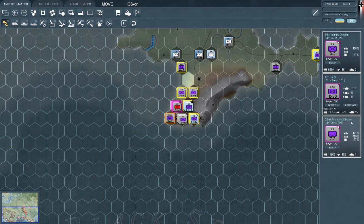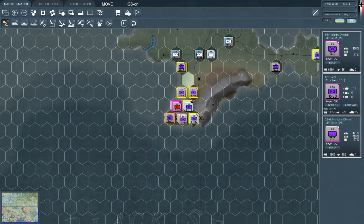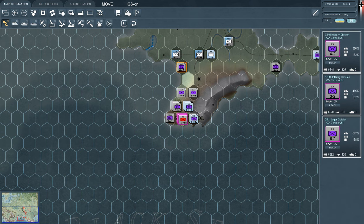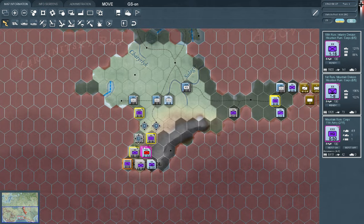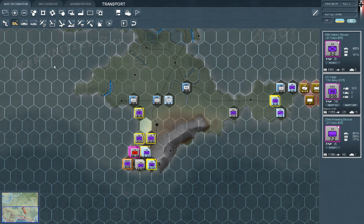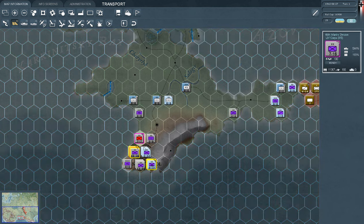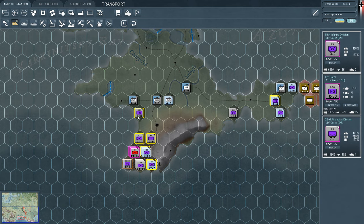What are these guys? Air landing division — yeah, we won't be using them anytime soon. Can we even move these guys? No. They simply cannot move right now — not yet. Then maybe we can train some guys. Those guys can train, but these guys cannot train today.